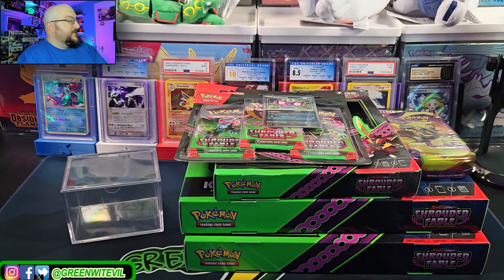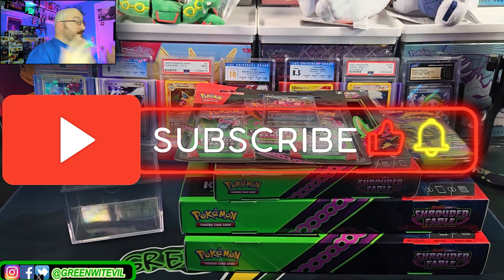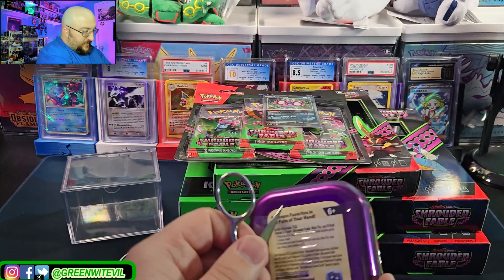What's going on YouTube, Greenwood Evil here. Today we are cracking open one of everything Shrouded Fable has currently out in the market: the two-pack tin, the three-pack blister, the four-pack King Gambit, and both five-pack boxes — the Kingdra and the Greninja SAR illustration boxes. Hit the like button, hit the subscribe button. This is release day of Shrouded Fable, happy release day! I'm not too keen on the hits in the set, I just wanted the promos to be honest with you.